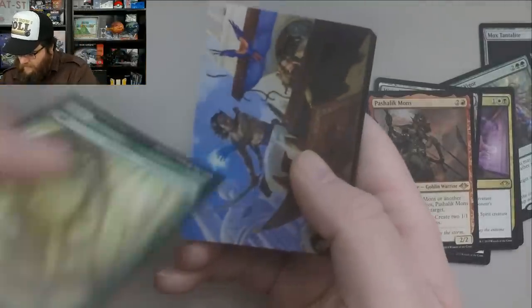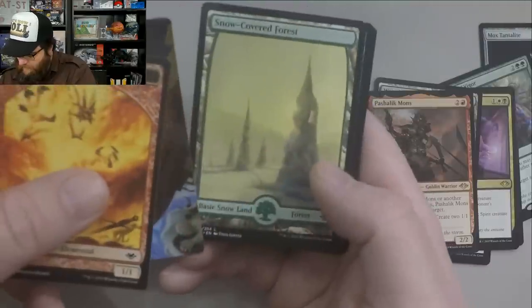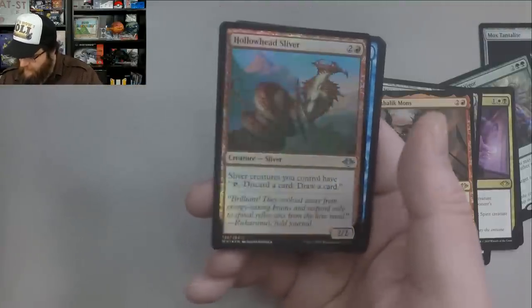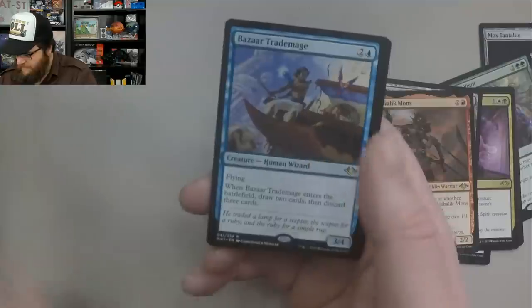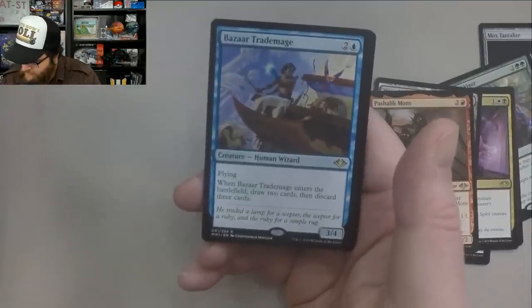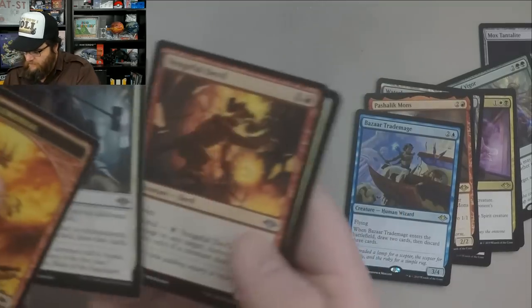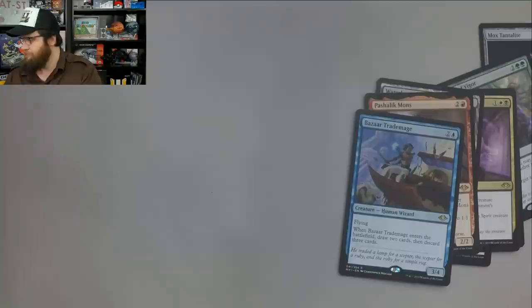Some of them are not Foil — oh, the two-sided ones probably are. We got a Foil Hollow One Sliver. Sliver decks are always great. And a Bizarre Trade Mage — three mana, 3/4 with flying. When it enters the battlefield, draw two cards, then discard three cards. Not too shabby.